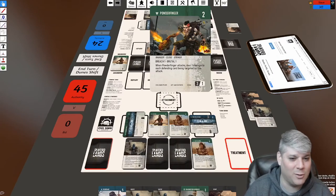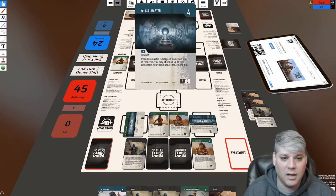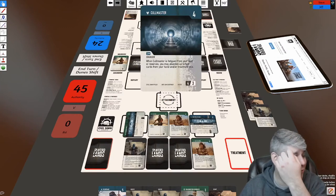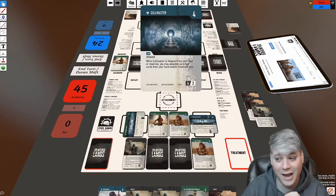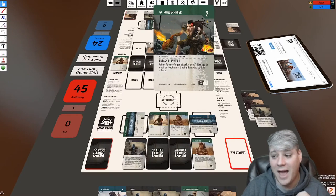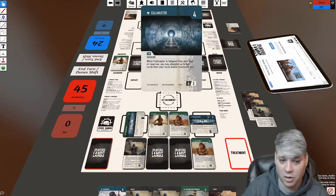There's Powder Finger — a little cheating for those of you in the know. Powder Finger states: when Powder Finger attacks, deal one damage to each defending card being targeted by this attack. So he's going to deal one damage to this card, this card, and this card — automatically reducing them by one. Then — this is our first use of a faction synergy! The Ravagers' faction synergy is called Devastating. If there are two Ravagers present in the attack, the card with the faction synergy symbol deals double damage.